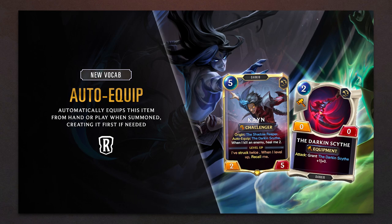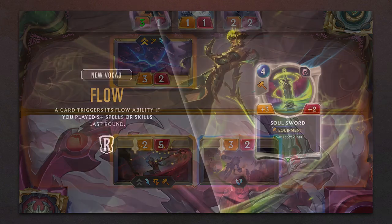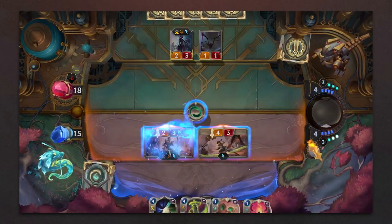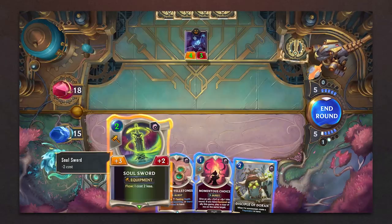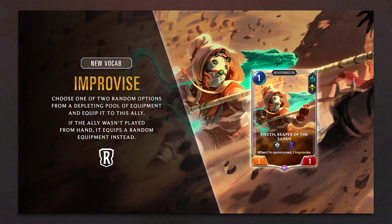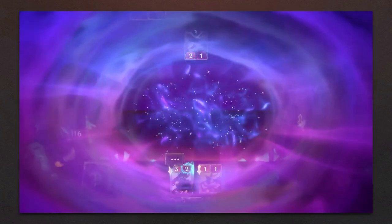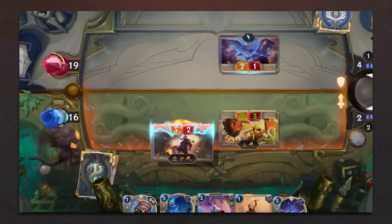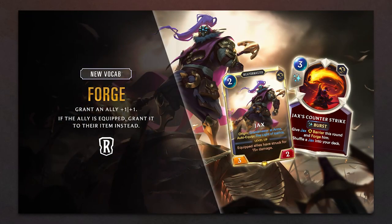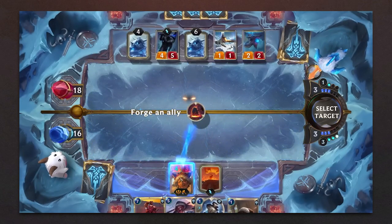Auto Equip automatically equips the item, creating it if needed when summoned. Flow is activated if you play 2 or more spells or skills the round before. With Improvise you can choose 1 or 2 random equipments and equip it to the ally — if they are summoned but not played, it equips a random equipment instead. And Forge grants an ally +1/+1; if they are equipped, you grant it to the item instead.